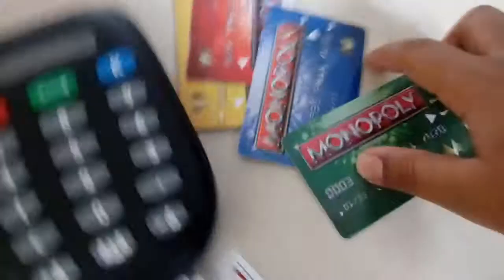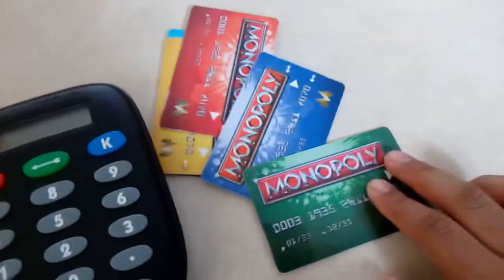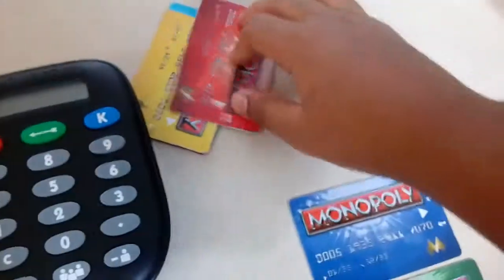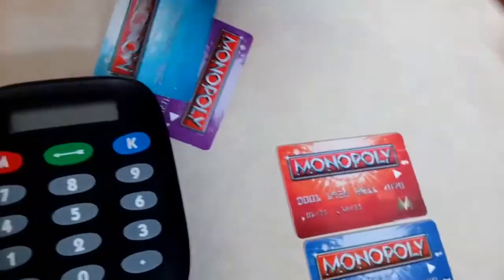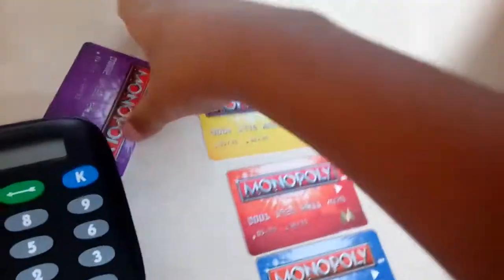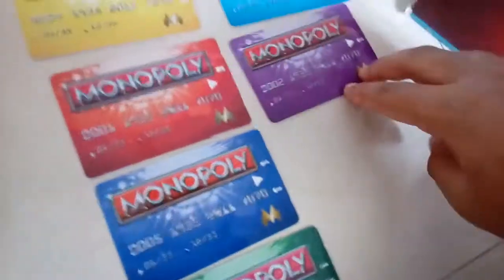Each card has 50 million as its starting price. There are cards in different colors — a green card, a blue card, a red card, a yellow card, a light blue card, and a purple card. So there are six color groups of cards in total.